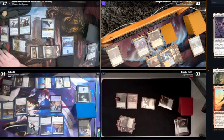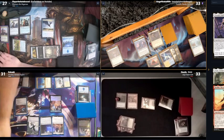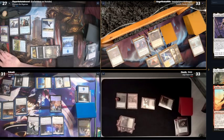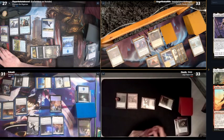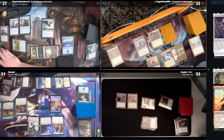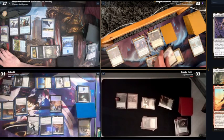I'll go ahead and draw my card — oh, that's very good actually. Very good. I'm going to play Plains as my land for turn. I'm going to attempt to pay five and Cleanse the Nova — destroying all artifacts and enchantments.